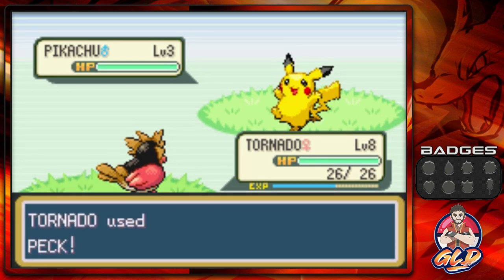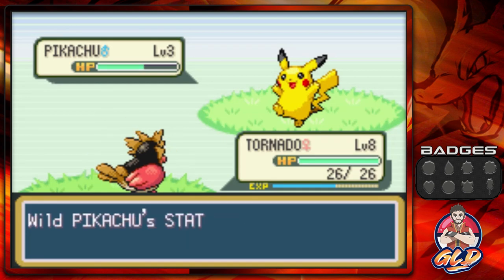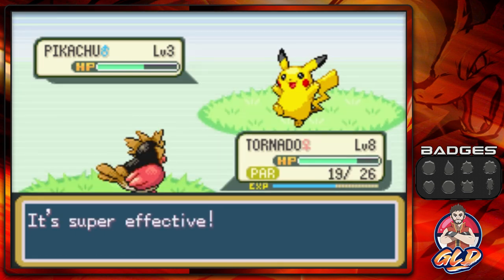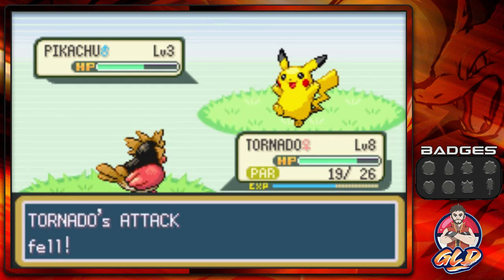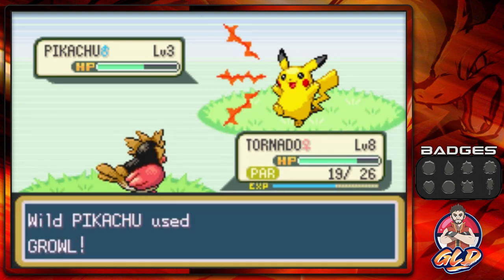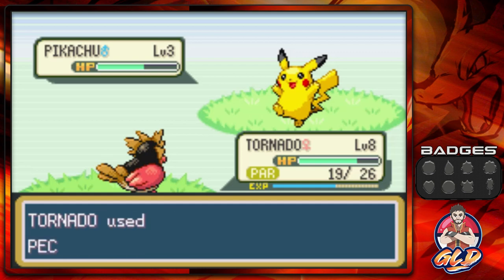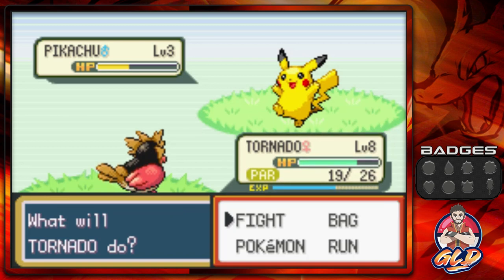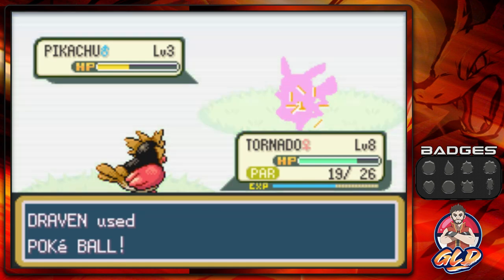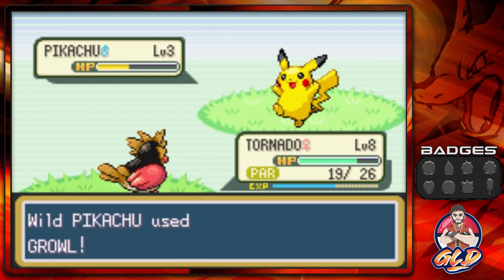Some of you are probably yelling at your screen right now — we knew you were gonna capture a Pikachu! In Pokémon Leaf Green I did capture a female Pikachu and eventually named it Alia after my niece. There's even a ninth birthday episode dedicated to her. But in this version we're capturing a male Pikachu and naming it Sparky, after our very first Pikachu back in Pokémon Yellow.